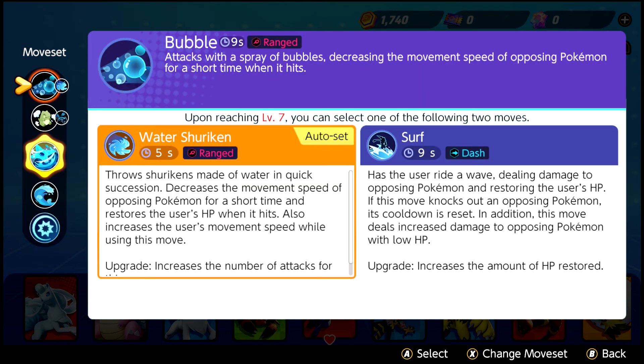At level 5, pick Smokescreen over Double Team. Although they are both dashing moves and greatly assist Greninja in secretly getting away, I have found Smokescreen to be more effective, although Double Team can work too.